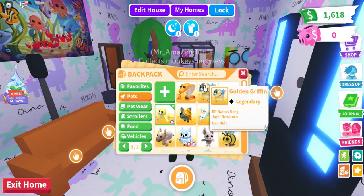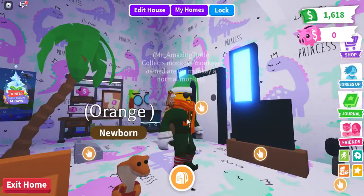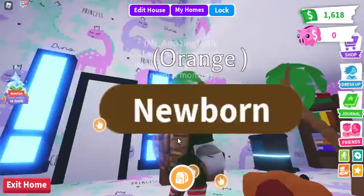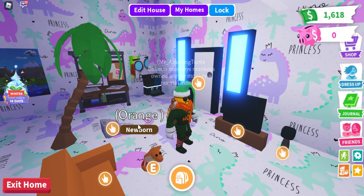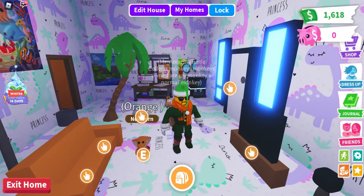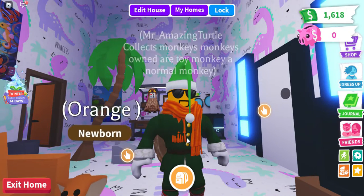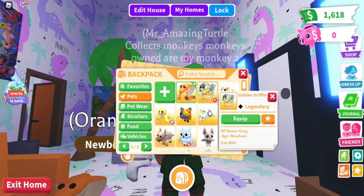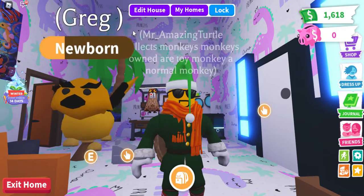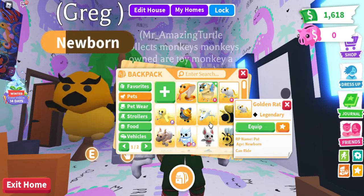My first pet is the cobra, as you can see. I actually like walruses because they're ocean animals. This is Orange — my cobra. I named him Orange because that's my favorite color, obviously. And then you have a golden griffin named Greg the golden griffin, and then you have golden rat Pat — my golden rat Pat.